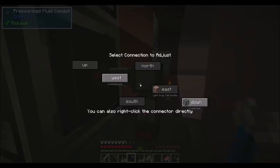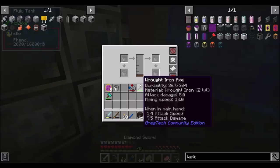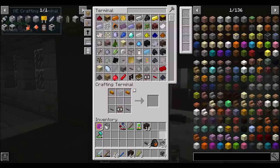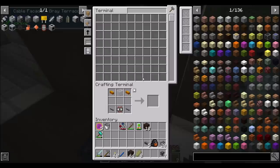This is your fluid output hatch, so we're going to do the same. And there's your phenol — how cool is that! I don't know why pigs are dying randomly near me, but it happens every now and then. So it's actually a healthy amount of coal that turns into phenol — you need 16 coal per phenol.